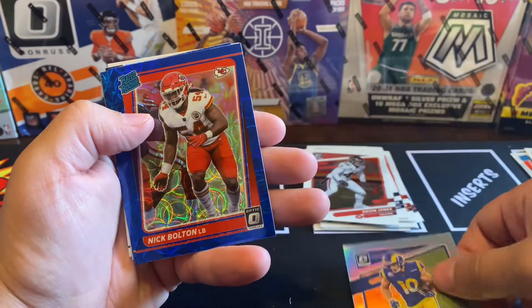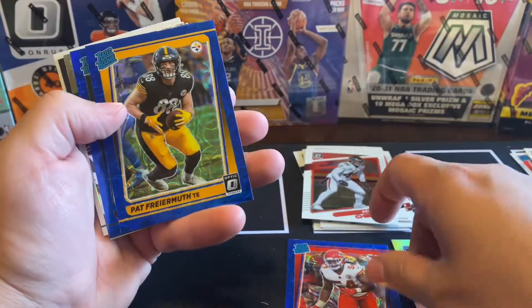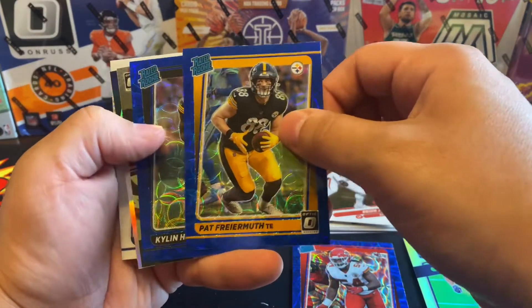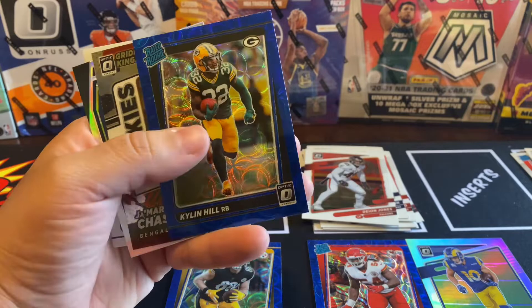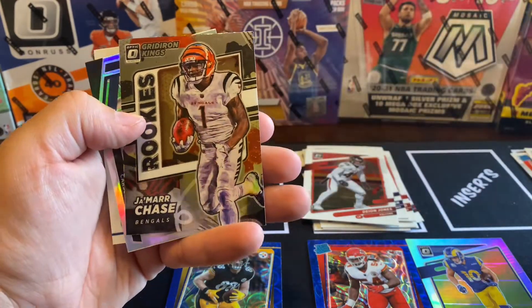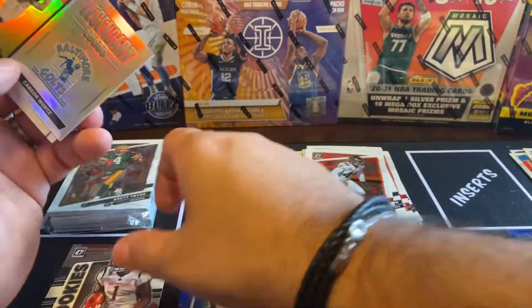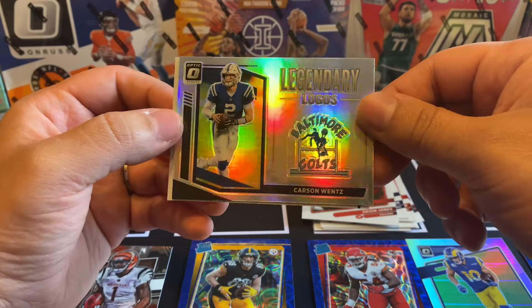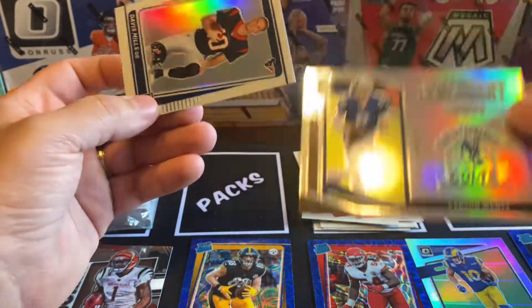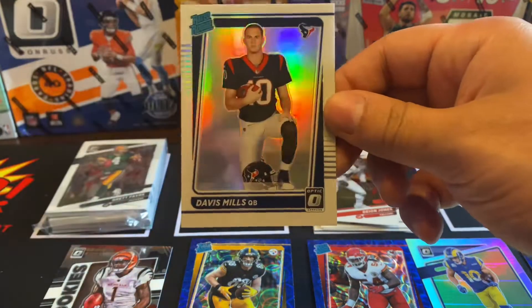Our first scope is Nick Bolton, Pat Fairmoth, Keelan Hill. We got a nice rookie — Jamar Chase. We got a Legendaries logo of Carson Wentz, Baltimore Colts — that's pretty cool. And our photo variation is of David Mills — nice.